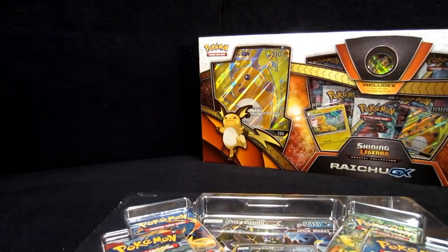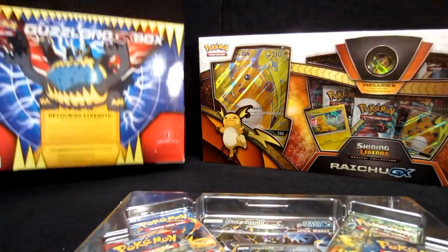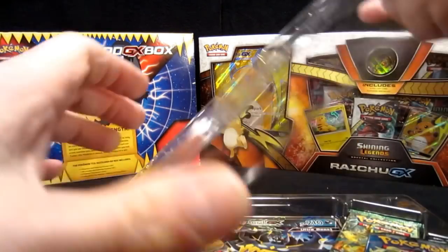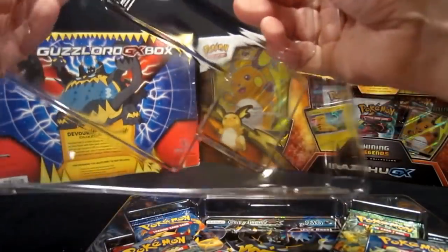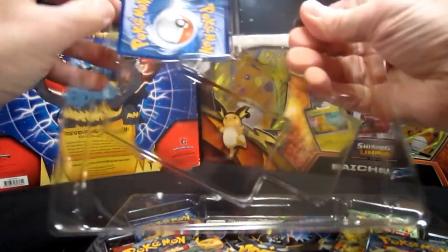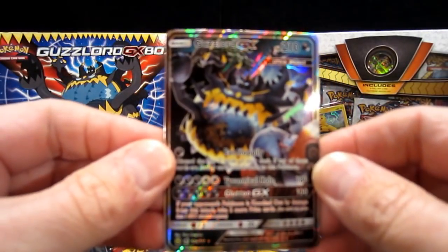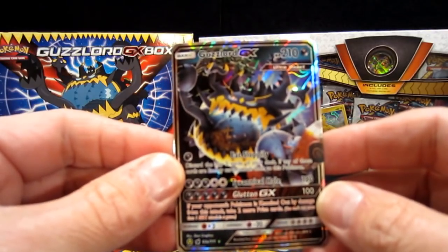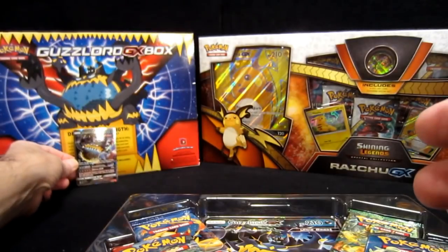Let's see what we got in here. We're going to turn the box around and leave it in the backdrop. Let me pop this and get this Guzzlord card out — can I get it out without bending it? I bend them all the time. Whoa, look at this puppy. That thing is gorgeous. Guzzlord GX. Wow.